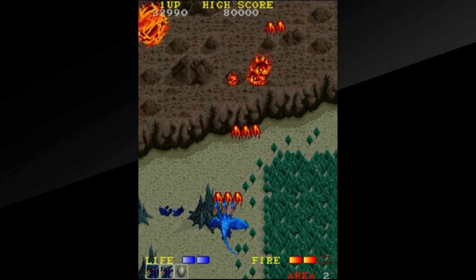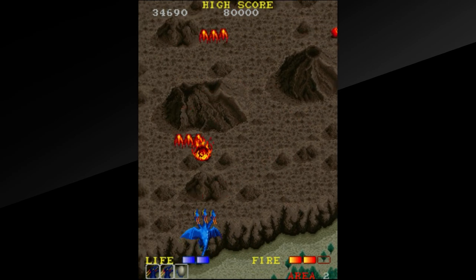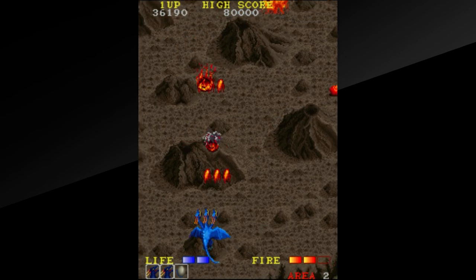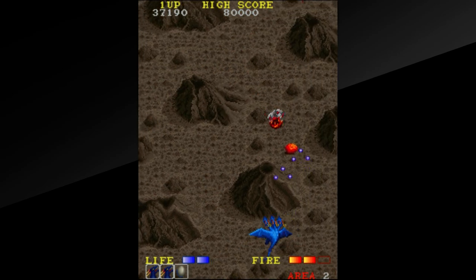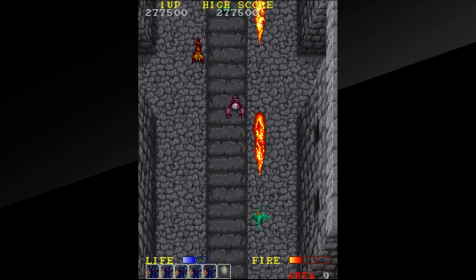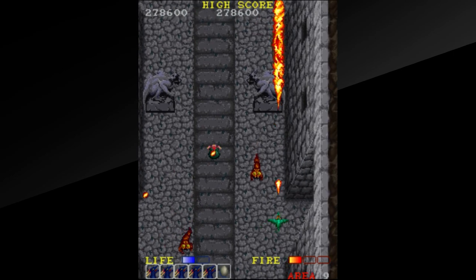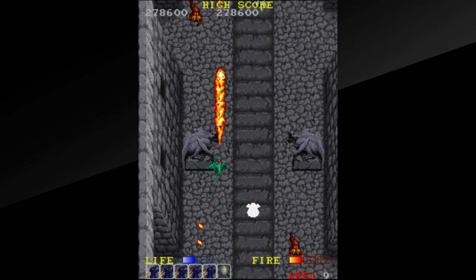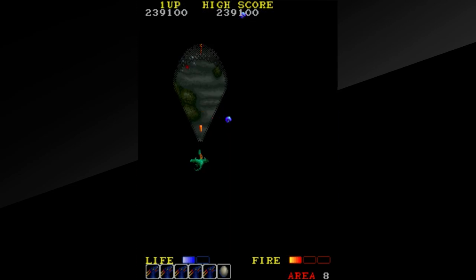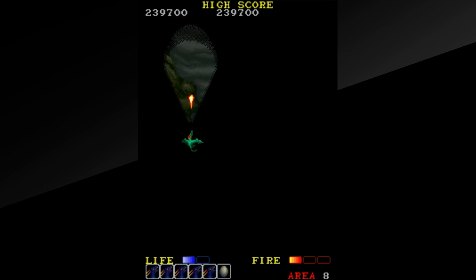There are also loads of environmental hazards to avoid or destroy when possible, including erupting volcanoes, giant fireballs, ice spikes, wall spears, and vines to name a few. Your dragon comes equipped with two standard attacks. The first is the flame shot for airborne enemies, and the second is a type of bomb which can be dropped on ground-based units. This is not to be confused with screen-clearing bomb types. Furthermore, you have a health bar displayed in the bottom left corner as well as your remaining lives.